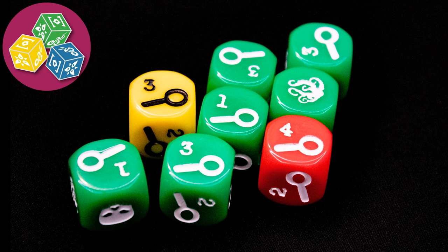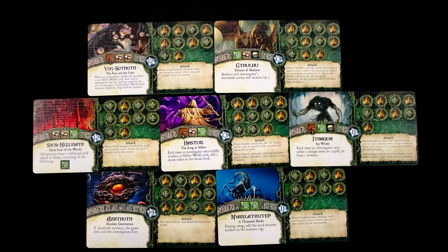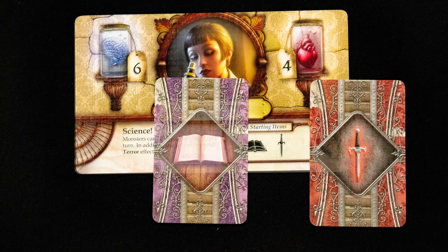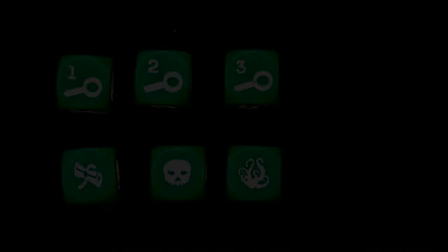Elder Sign is all about rolling and assigning dice. Variable player powers — each investigator has unique powers and abilities. Each game will be against one of the Great Old Ones; select the one you want to play against and note their special rules. Each player selects an investigator and gains the starting item shown on their sheet — here that is one purple spell and one red unique item. Other characters may start with yellow common items or clue tokens.